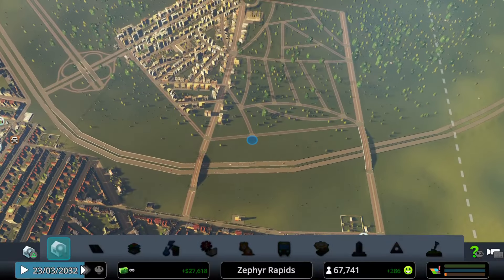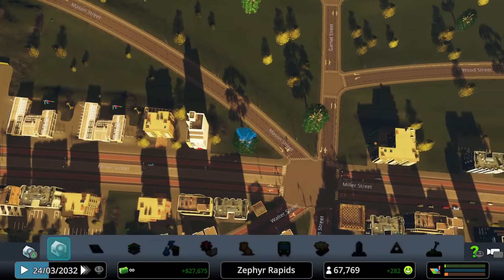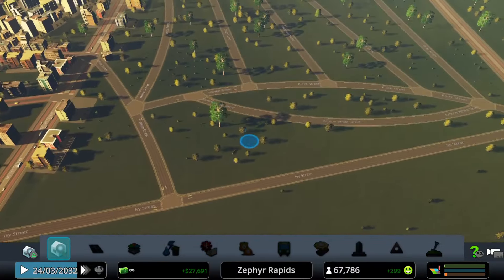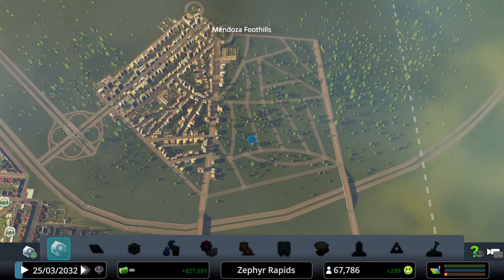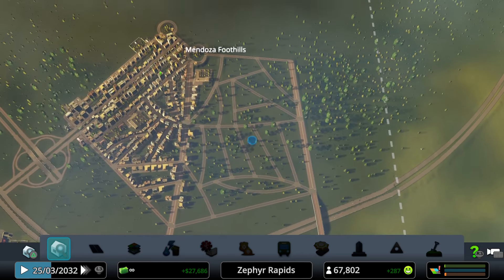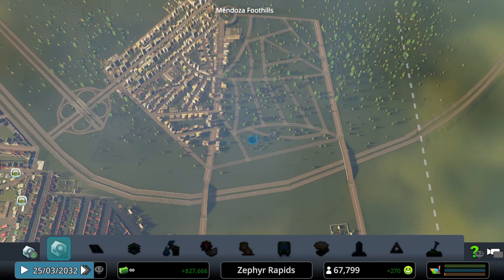The population has now reached 67,744 residents. New developments are appearing along the outer edge of Miller Street in the Mendoza expansion. The stained glass street pattern is one of the favorite patterns — a little strange looking but efficient and effective, reaching every single zoned grid. The goal is to have fully developed grids with minimal open land.